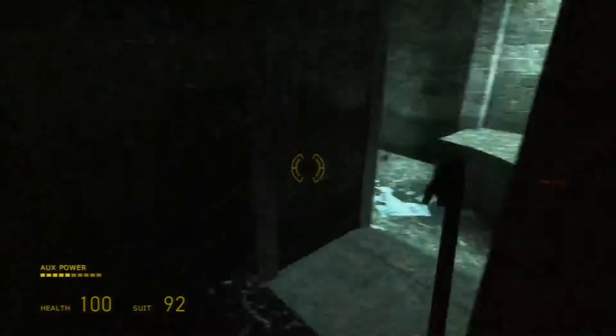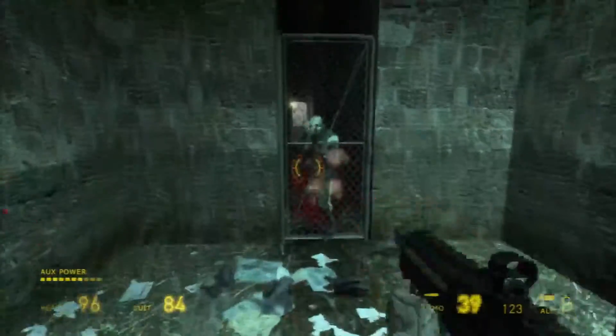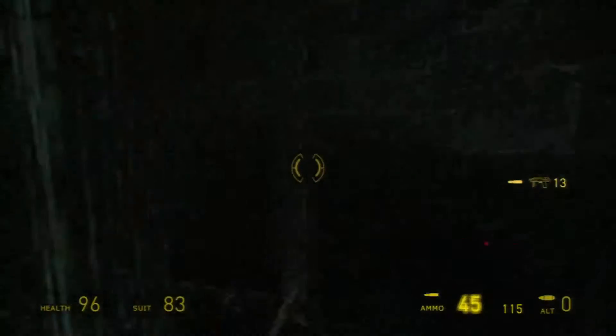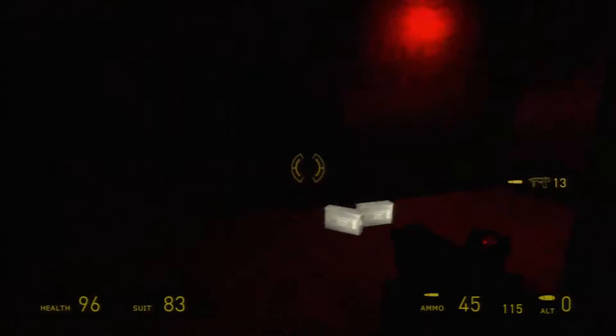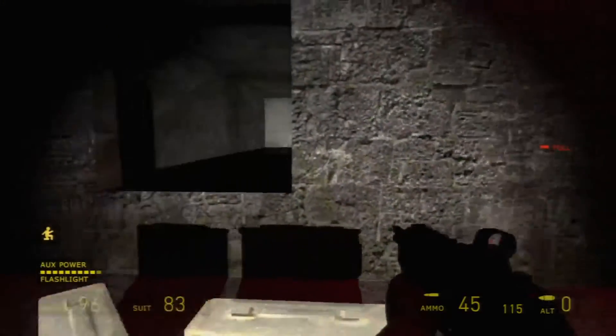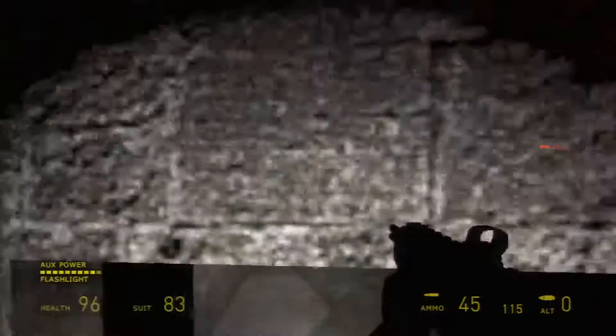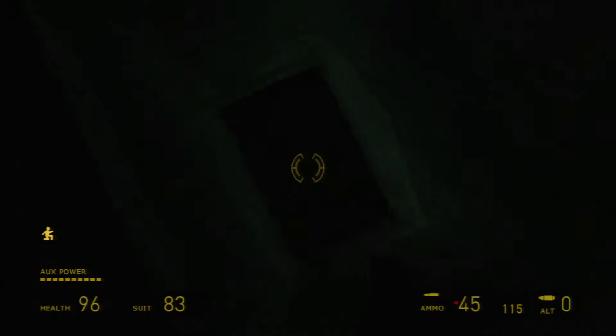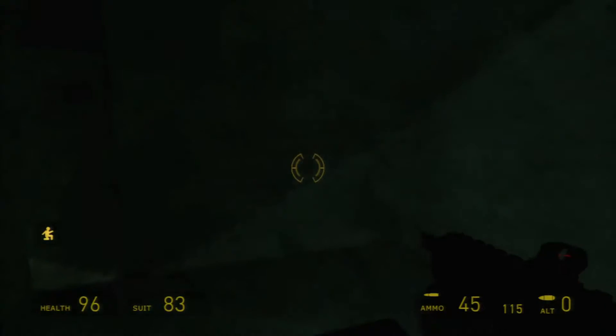I don't think this game requires crouch jumping like the first Half-Life. I think I just have to walk in it normally. In the first Half-Life you would totally do that, but since this is console you don't really have to.